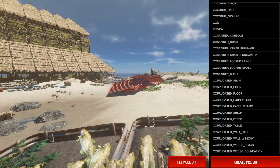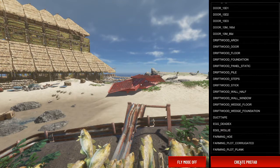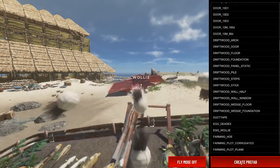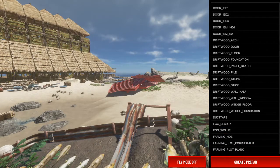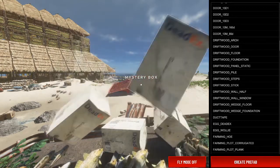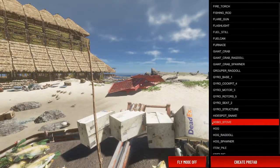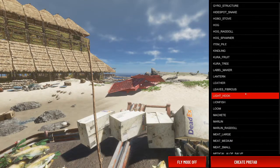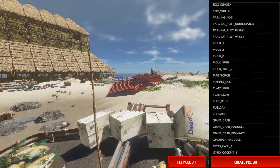Corrugated steps — spawn that in. Egg wallie, hey wallie! Loads of wallies. Boxes. Yeah, you can just spawn anything in. This is also obviously the stuff that's not in the main game as well, if you want to have a play around with some of the stuff that you don't usually get in your normal game.